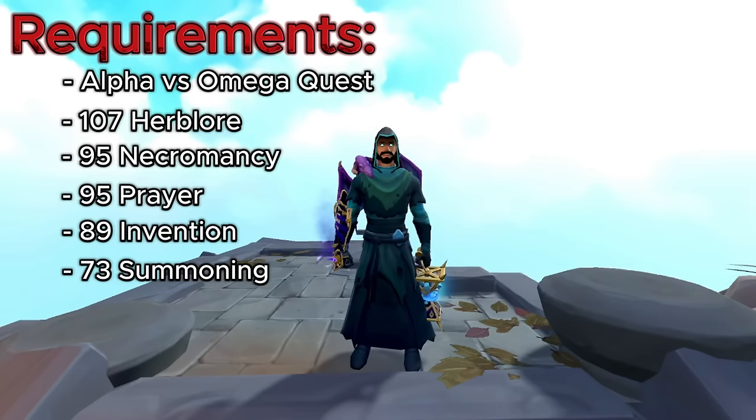After that, you do need 95 Prayer and Curses unlocked because you're going to need Soul Split for this method, and 95 Prayers do work during this. After that, you're going to need 89 Invention unlocked so you can use your Ancient Gizmos on all of your equipment, which we will go over in a little bit. After that, you're going to need 73 Summoning so you can at least use a Blood Reaver. But I do have a method that you can use a Hellhound instead of a Blood Reaver to save on profits.